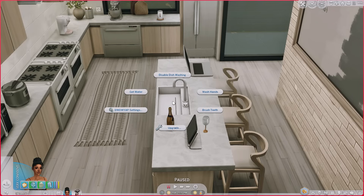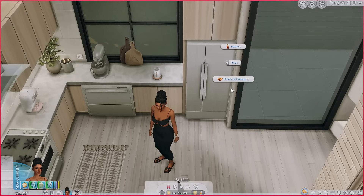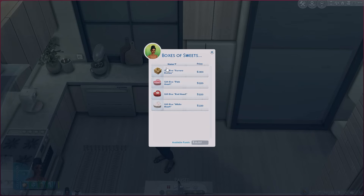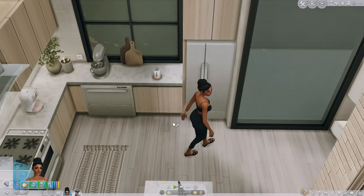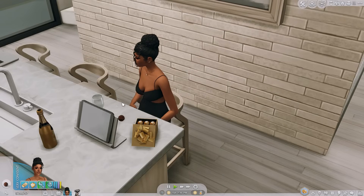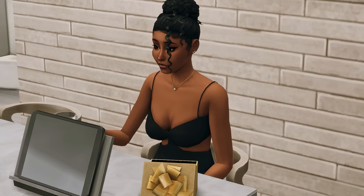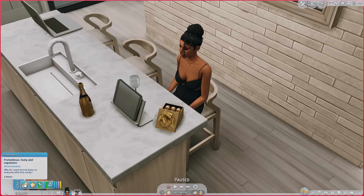I'm going to disable the sinks upstairs so she doesn't wash dishes up there. For the chocolates, click on the fridge and buy catalog — there's a bunch of boxes of sweets. We're gonna grab this box with the hazelnut chocolates. Your sims get a buff whenever they eat the chocolate or drink the champagne. The chocolate buff says 'pretentious, tasty, and expensive' — I'm so weak.